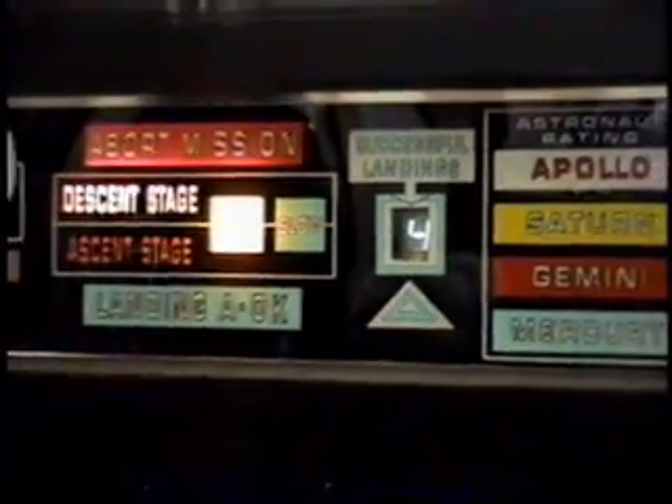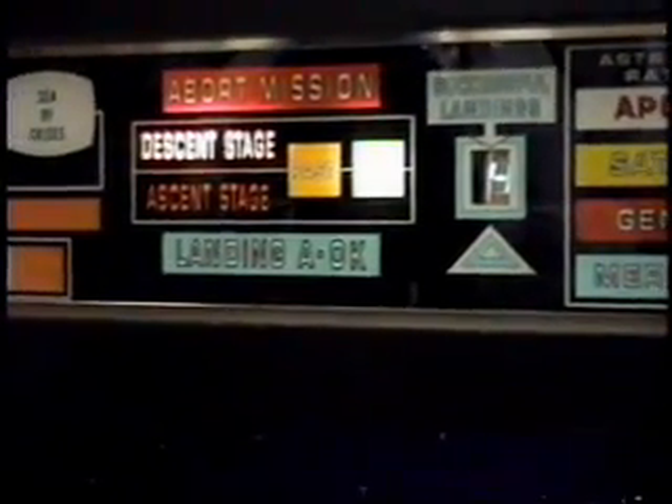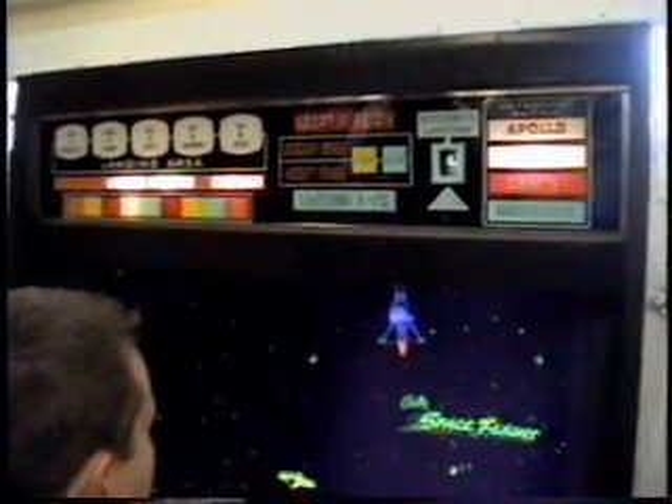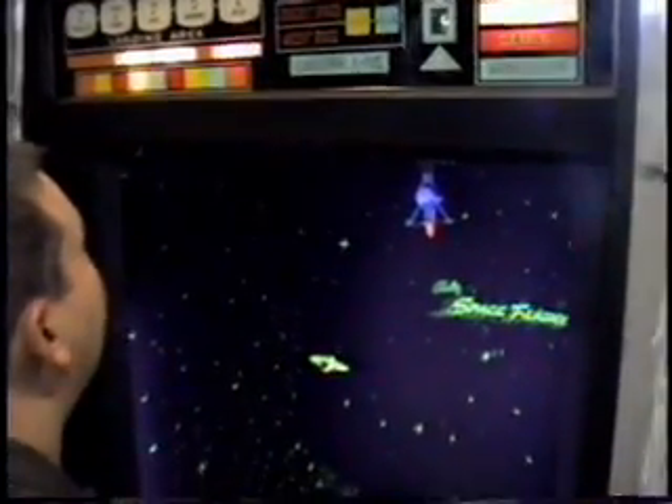Standby for separation. The Eagle has wings. Altitude is 50,000 feet. Eagle is Y-5. Game over. I'm only Saturn-rated this time.